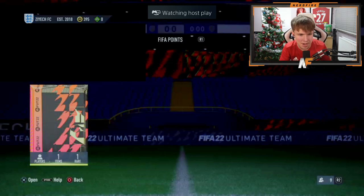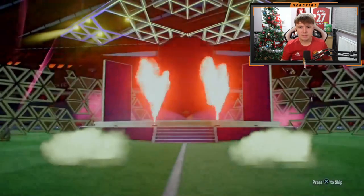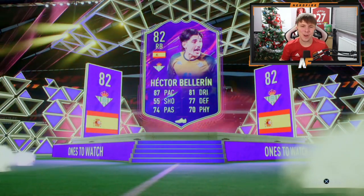Omar's here for pack number seven of the party bags. We've seen every variation of card type already — that's much earlier than last time. It could have been Ronaldo, but it's not Ronaldo. It's a Spanish right back — it is Hector Bellerin. Not great, not great at all.